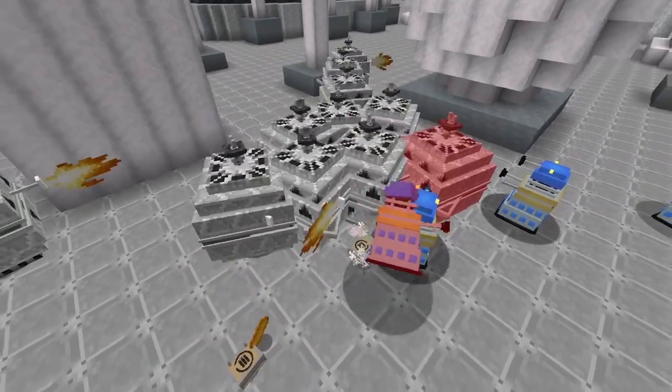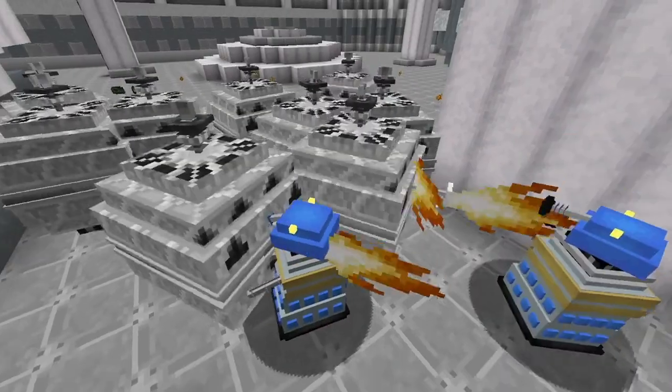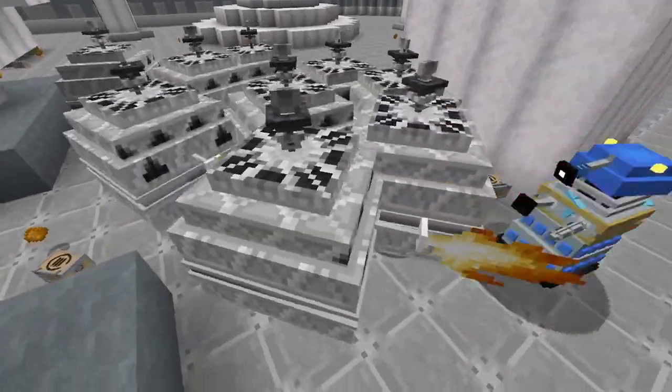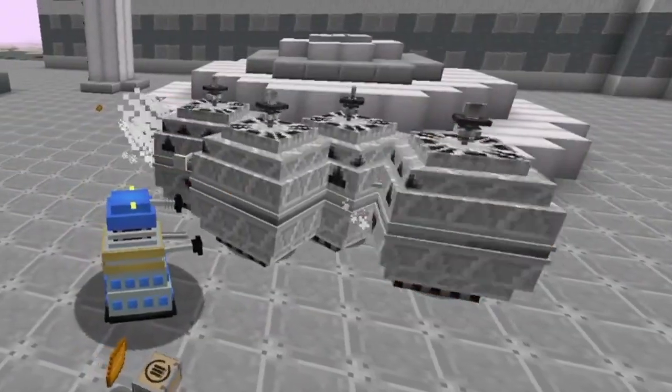Mechanoids fight the player in survival mode, delivering 7 points of damage, meaning they can potentially kill the player in 3 hits. They are also hostile to Daleks, and can kill a standard Dalek in 5 hits. They are passive to all other mobs.